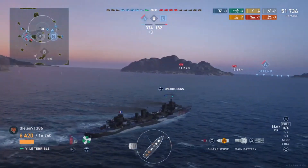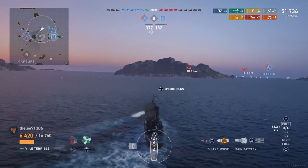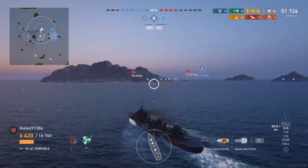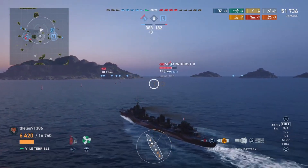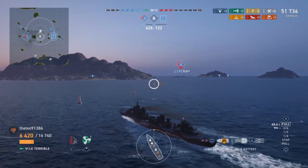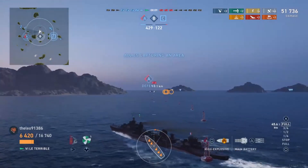Leo's team now has a pretty substantial lead. They've got C. B is uncapped but Leo is pointing his nose in, so it looks like he's going to pick up the cap there. They did flip A, although that is in the process of being flipped back. The enemy team have lost all three of their DDs — two of them thanks to Leo — and two of their cruisers are gone.